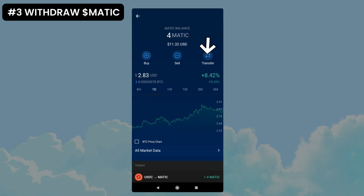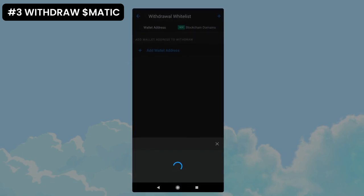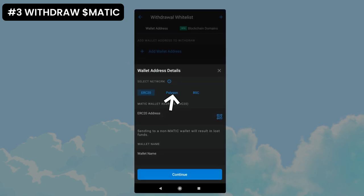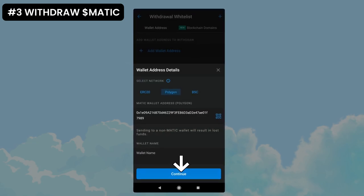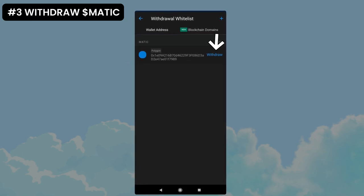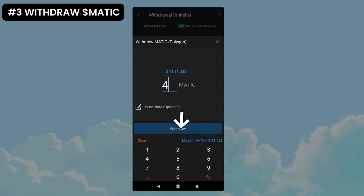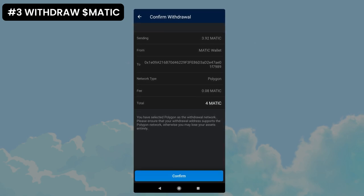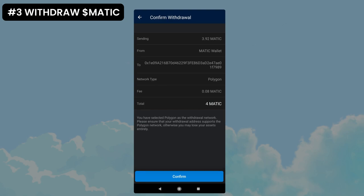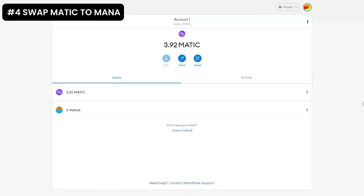Now back to the application. Press transfer, withdraw, external wallet, and add a wallet address. Make sure you choose Polygon and tap the QR button. Scan the QR from MetaMask and press continue. Press withdraw, choose the amount and press withdraw again. The app is going to charge us 0.08 MATIC for the transaction — every time we transfer on Polygon, we pay gas in MATIC. Press confirm and the withdrawal request has been submitted. Now we will have MATIC in our MetaMask wallet.